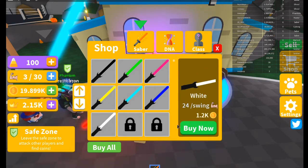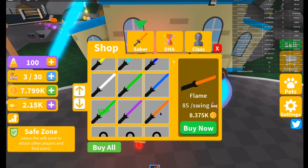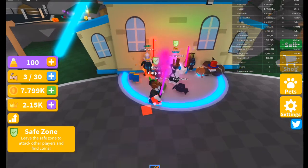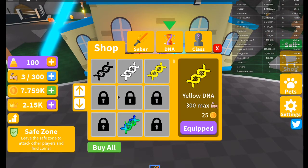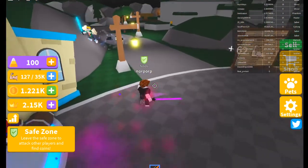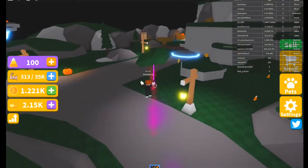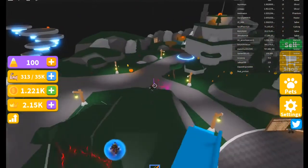Thank you to Talantharic for a bunch of these codes — make sure to sub to him, link might be in description. Imagine this is your first time playing and you start off with 100 candy corn, 21,000 coins, and 2,000 crowns — how easy would the game be? We can get DNA — buy all. This is 2 million. We have 2,000 crowns so let's go ahead and see what we can buy at the crown shop.